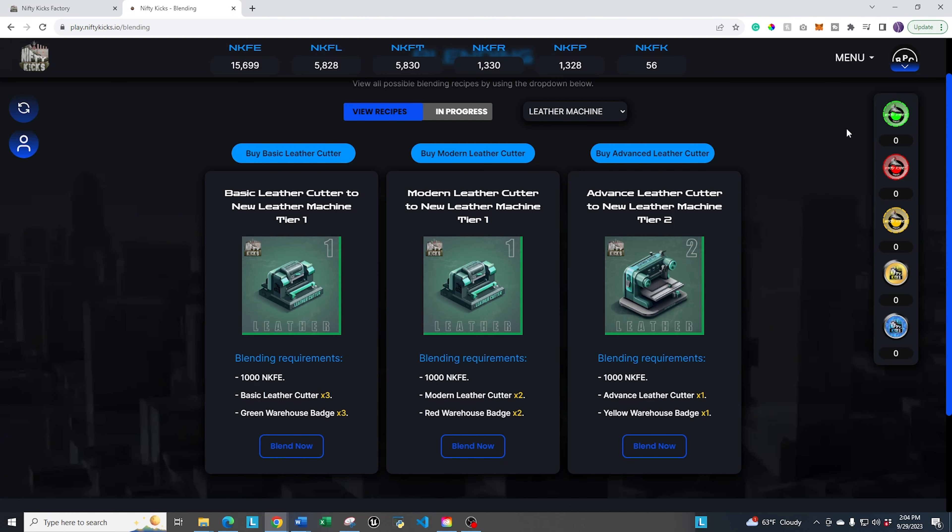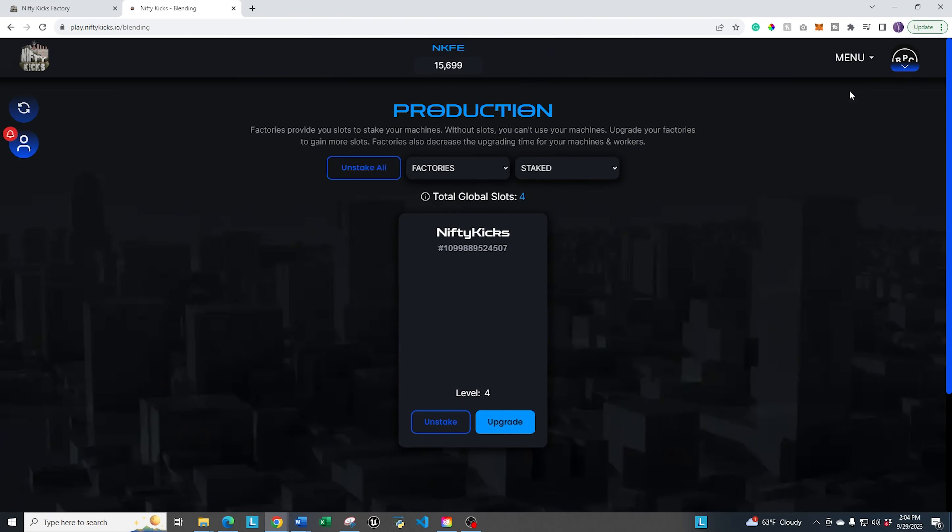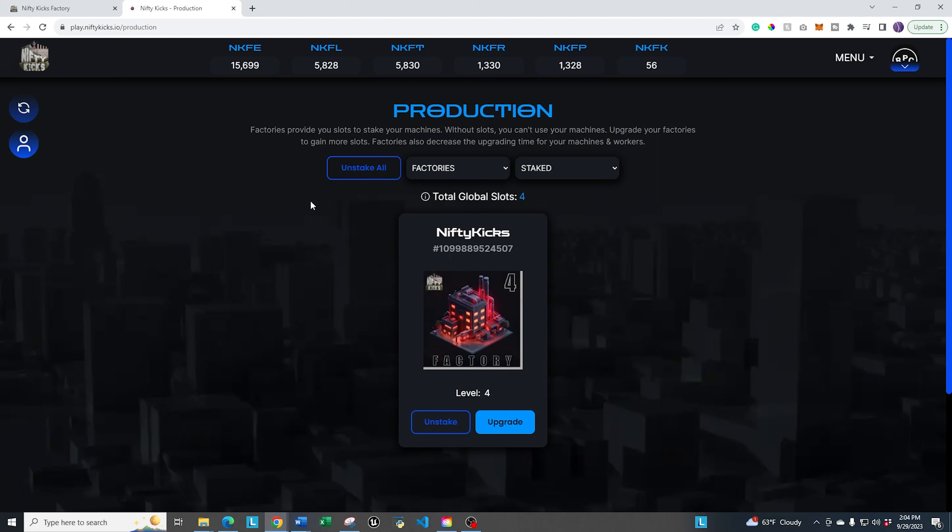Next, we're going to talk about upgrading existing NFTs that you already have. That process is a little bit different. In order to do that, you go to menu and then go to production. This is the production menu where you can claim your existing items. You'll see it defaults to the factory, where you have the option to upgrade your existing factory — for example, from a level four to a level five.